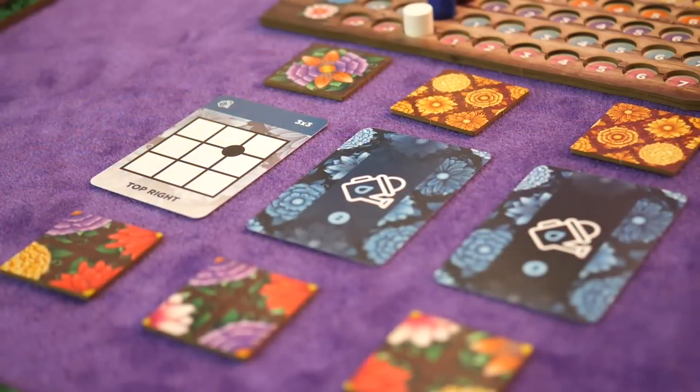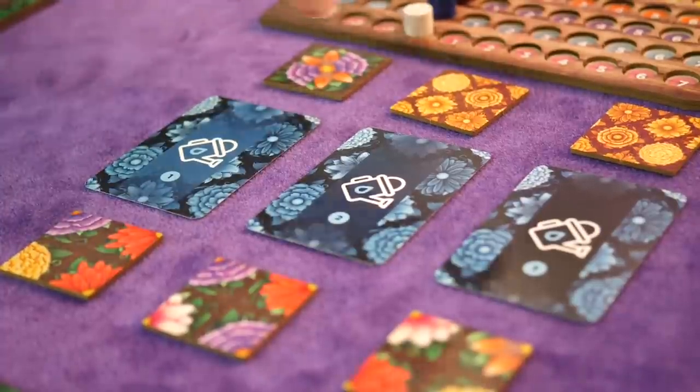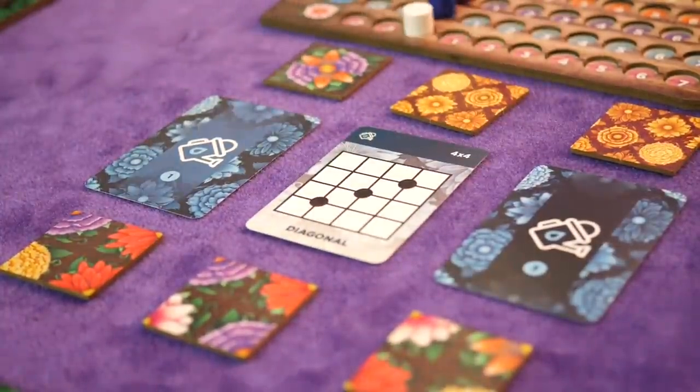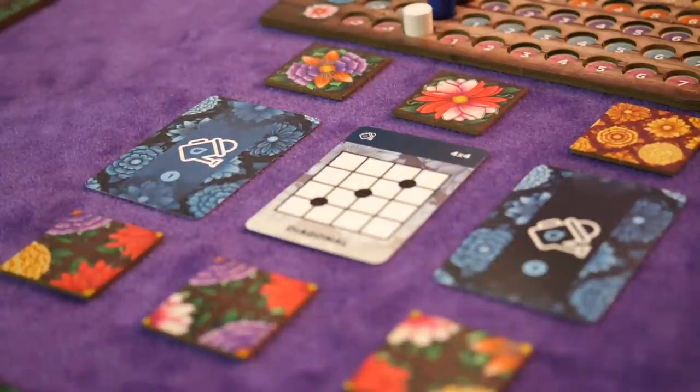Once the players have done this, the next round begins. The players flip the completed watering can card face down and reveal the card to the right of the completed card. These locations will vary from card to card and will offer the player a bonus upon completion. A new hybrid flower will also be revealed, and the previous hybrid flower will stay face up until the end of the game. By the third round, there will be a total of three hybrids available to grow.